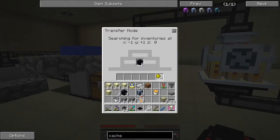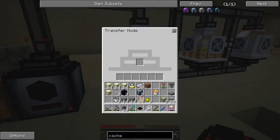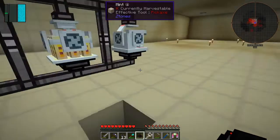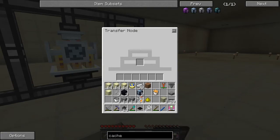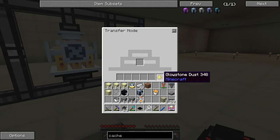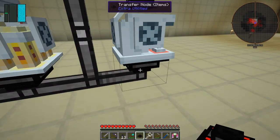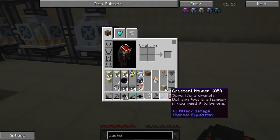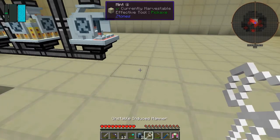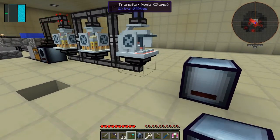Let's put one of those in there — you can see that's coming into the top of there. This has no power so it's not got any items to show us yet, same with this one and this one. But what's going to happen here is we're going to take this out because we'll be getting cobblestone out of here. I've got a cache — let's put cache down here like this and feed this into here.